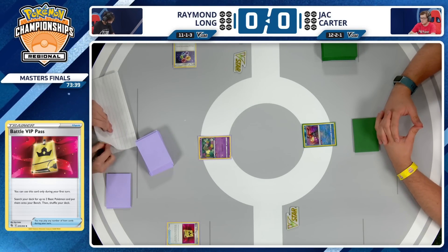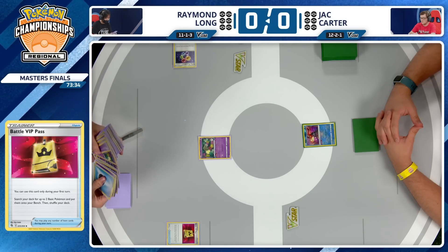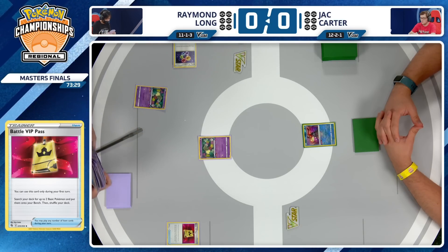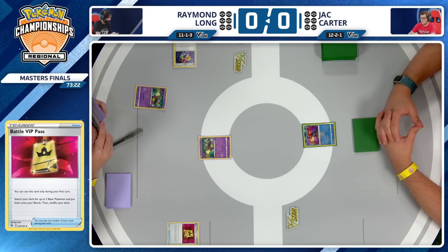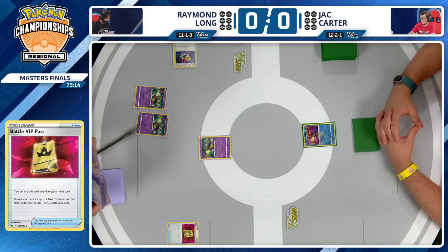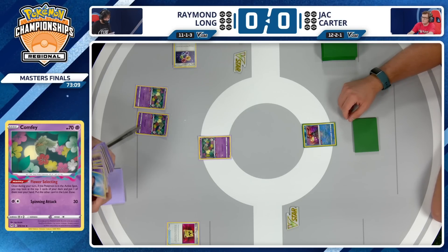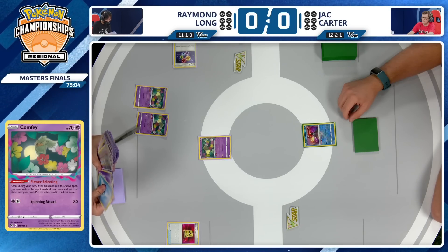Raymond Long is going to take this turn. Starting with that Battle VIP Pass, looking through the deck to draw out some Pokemon and keeping track of prize cards. Raymond isn't really teched for the mirror. He does have one copy of Roxanne that absolutely could come up at the end of the game — try to disrupt Jack, leave him with just two cards in hand, and then try to clear the board with a Sableye. Also has an Echoing Horn, which is natural in the Kyogre build.